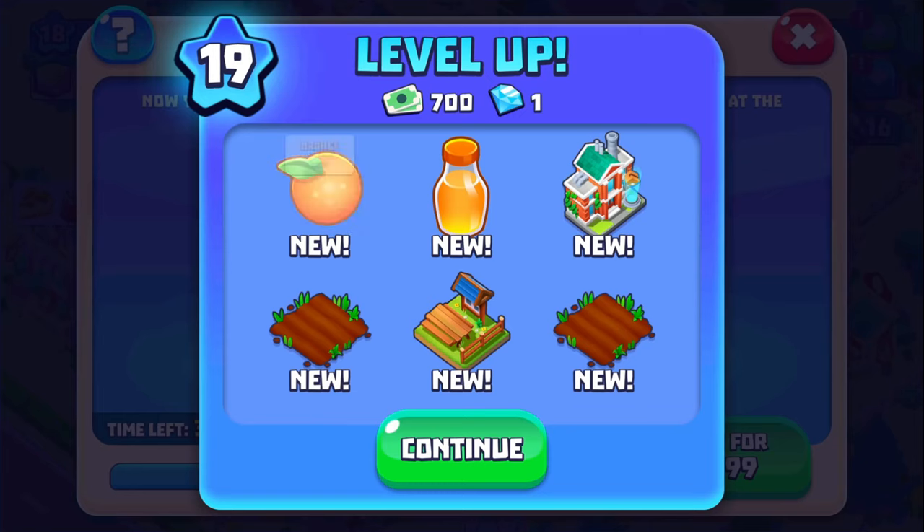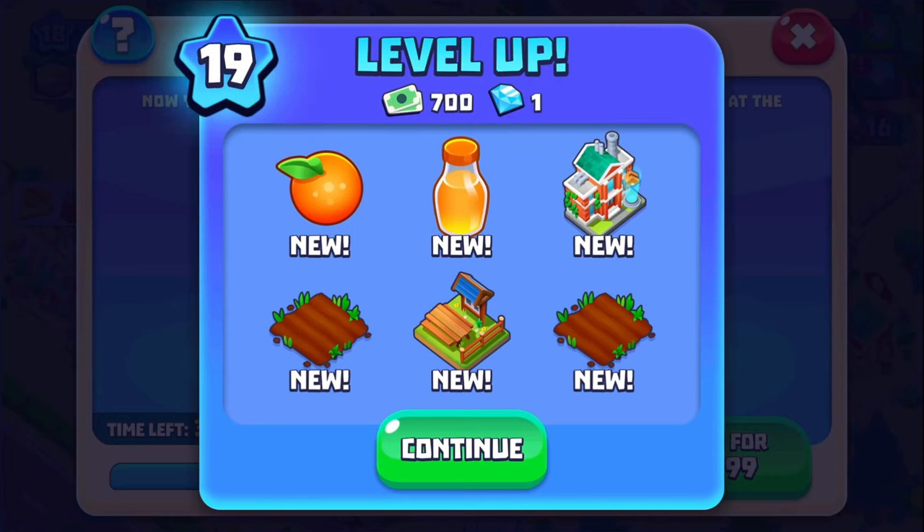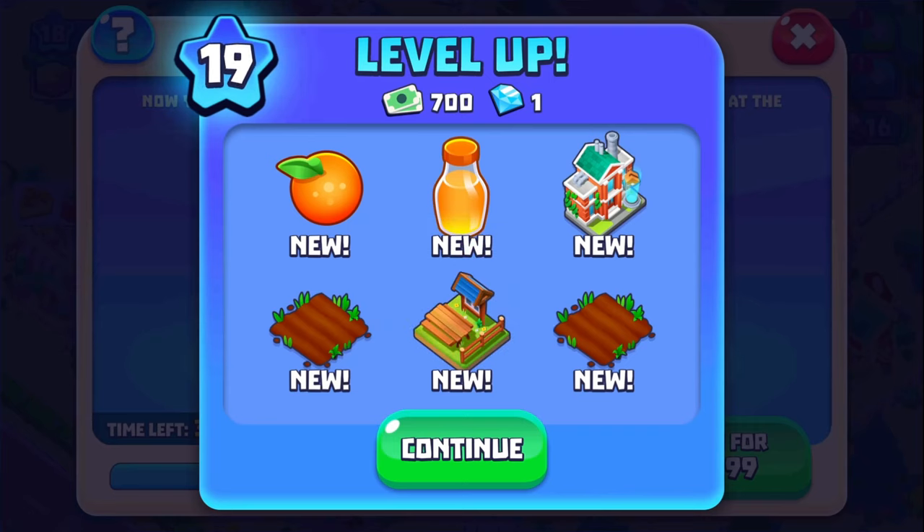And we leveled up! I have orange crops coming — lovely, that's just what I wanted to hear. More things to plant. I got two spots. What is this? A picnic area — it's decoration. I don't care.